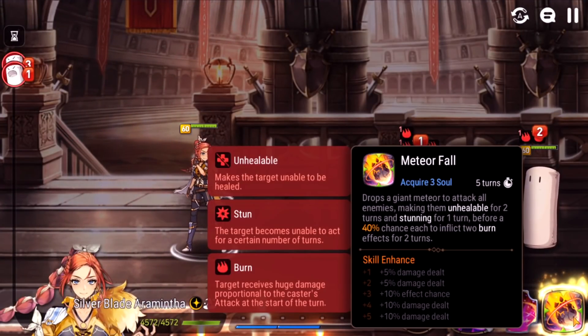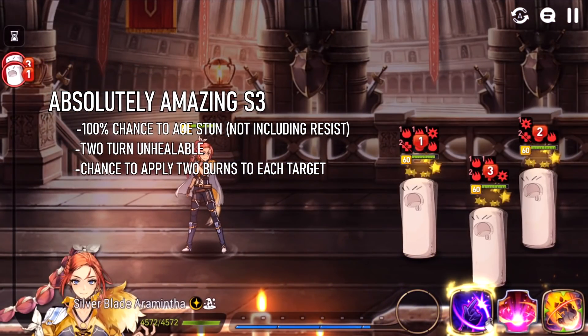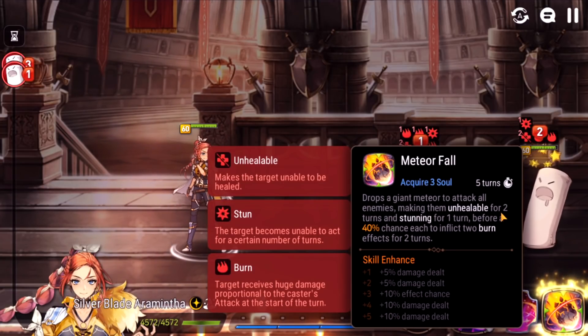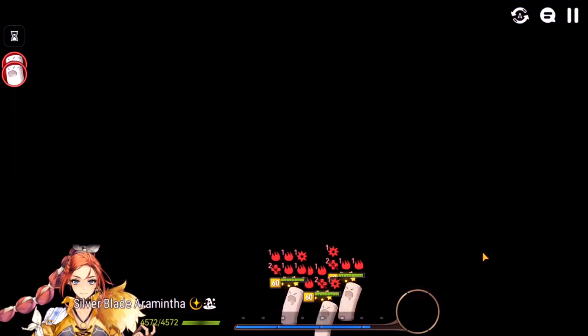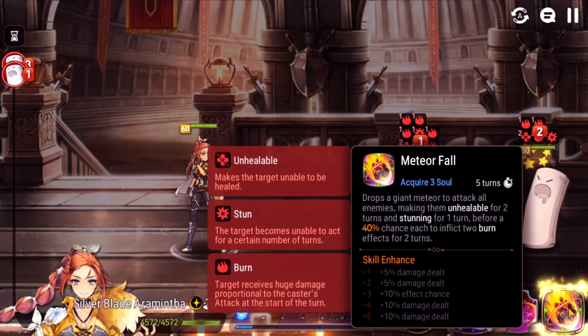Her S3 is one of the coolest moves in the game, and it recently got buffed — it drops a giant meteor. The special thing about this move is that it's the only 100% AoE stun in the game. Regular Domineal is close at 90%, but this is 100% — no percent chance, it's gonna stun them, which is pretty crazy. They also added a two-turn unhealable to it, which is a very annoying debuff if they don't have a cleanse. It has a 50% chance at max mola to inflict two burn effects for two turns. If you have high attack on your Aramintha, burns hurt a lot — probably the highest damage DPS debuff in the game in PvP. Poison does more in PvE, but burns generally do more in PvP. A 100% chance stun AoE is nothing to laugh at.